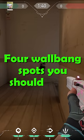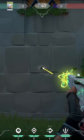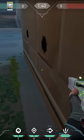4 wallbang spots you should know. First one on Pearl: when you stand in pitch, you can actually wallbang through the wall to the default plant spot. Nice one to kill people defusing or planting.